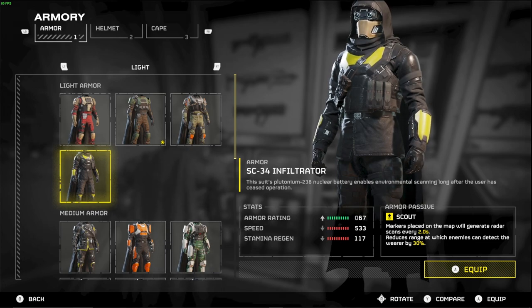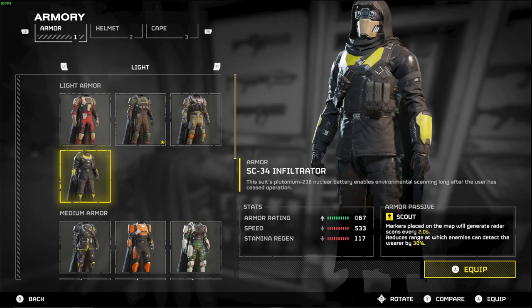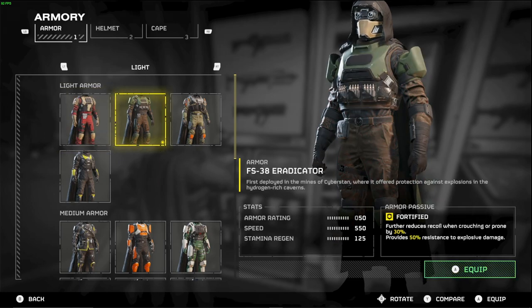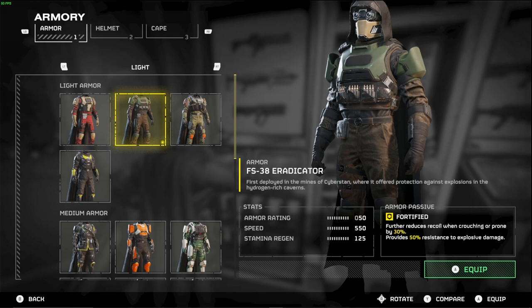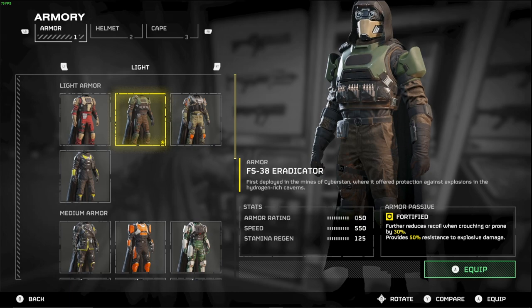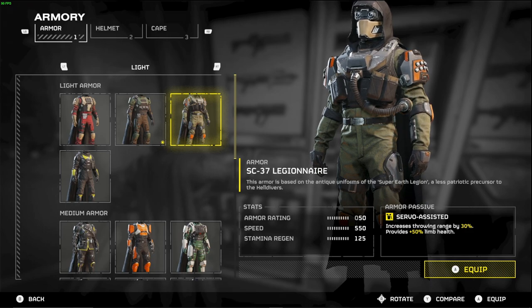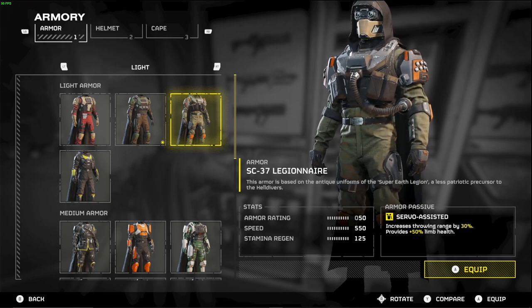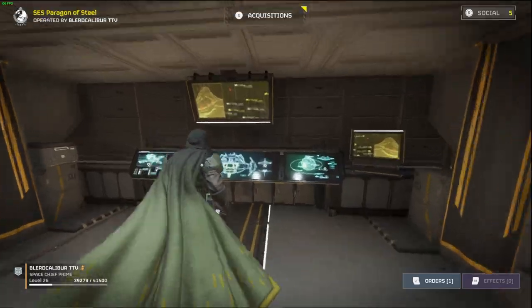Smaller dots mean smaller enemies; bigger red dots mean there are elites or even bile titans in that area. Light armor is also diverse - if you don't want to run radar, you can run engineer kit for extra grenades, or fortified which gives you 50% resistance to explosive damage, great for surviving team fire from mortar turrets, rocket launchers, or grenade launchers. There's also the legionnaire set which gives extra throw range and 50% extra limb health.